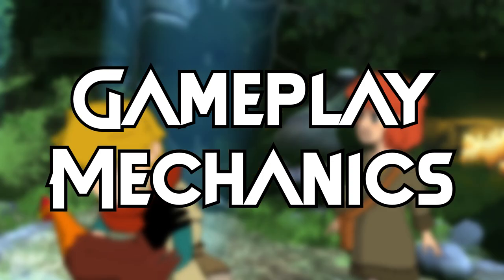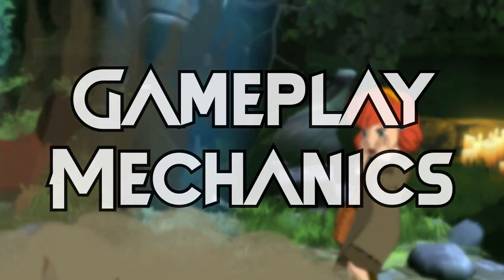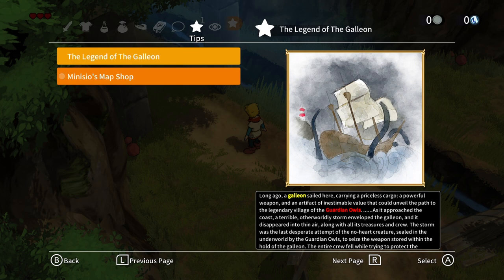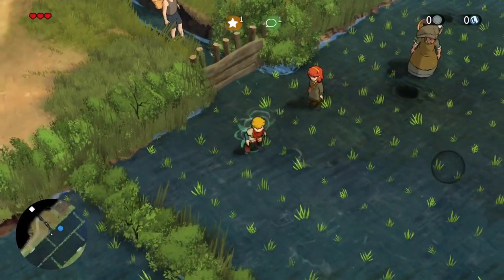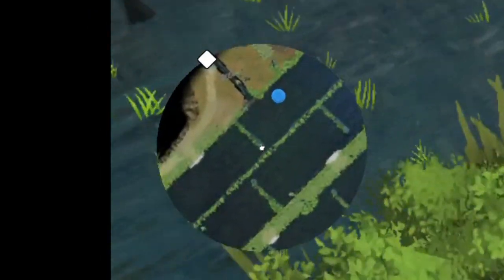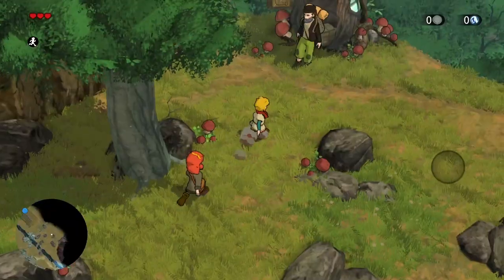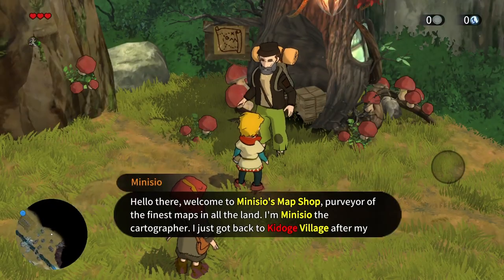Baldo plays out very much like a Zelda game with some more open world elements. You'll have a quest log, a side quest log, an equipment screen, a map screen, and these quests are tracked on the maps with different coloured icons. Maps work in a similar way to Hollow Knight — you have to purchase maps for new areas. You're given the first one free of charge but the rest will cost you some of the in-game currency.